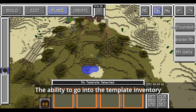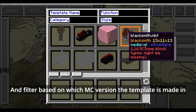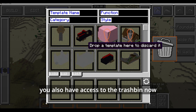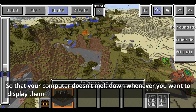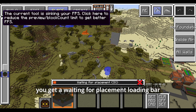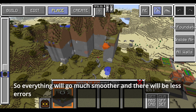Other new features include the ability to go into the template inventory and filter based on which game version the template is made in. You also have access to the trash bin now. There is also an improved preview of big templates so your computer doesn't melt down whenever you want to display them. When you place a big template, you get a waiting-for-placement loading bar, thanks to better communication between the client and the server, so everything will go much smoother and there'll be fewer errors.